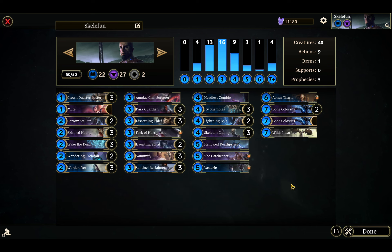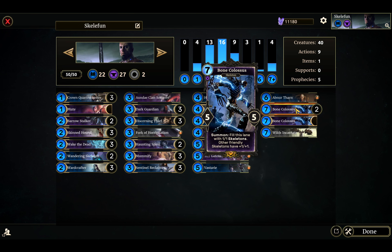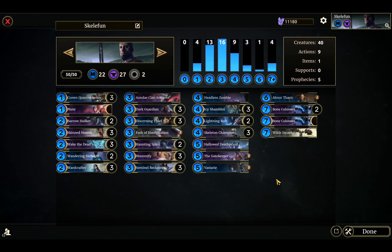This is kind of a mid-rangey type deck. You're trying to apply early pressure, and sometimes you just win on turn six or so. But a lot of times you win by playing out Bone Colossus and then just going crazy the next turn — especially if you can follow a Bone Colossus with another Bone Colossus.